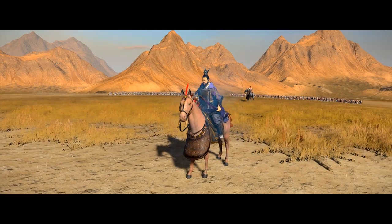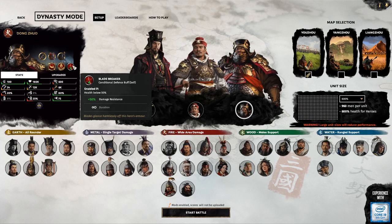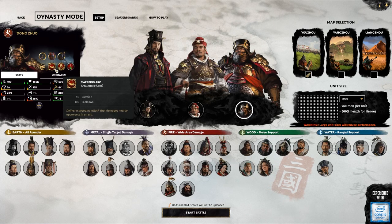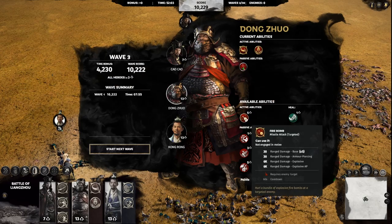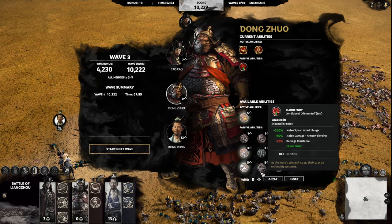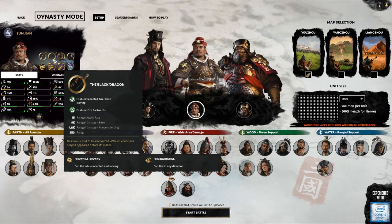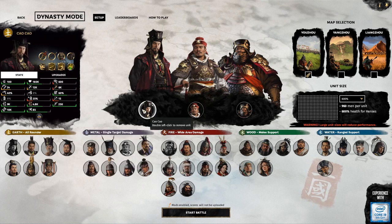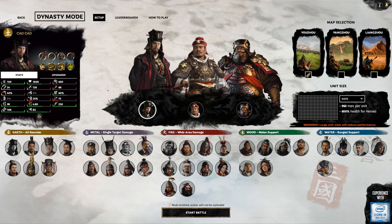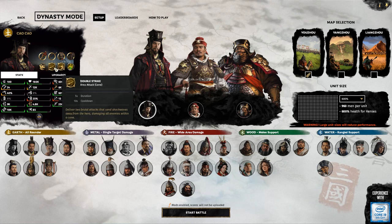First, you must build a crack team of three legendary heroes from the Three Kingdoms period. Not only are characters significantly more powerful in Dynasty Mode, they also have a new set of skills and abilities to equip them to stand against the hundreds of thousands of enemy soldiers that await. You'll need to consider the composition of your heroes to ensure they can overcome the evolving challenges posed by each wave. You'll likely want to select heroes who can complement each other's strengths and weaknesses, but there's nothing stopping you bringing any three of the 36 characters.